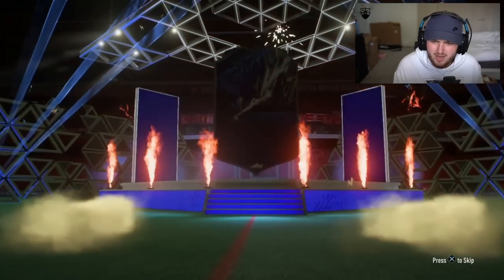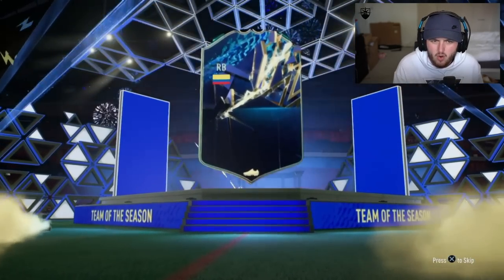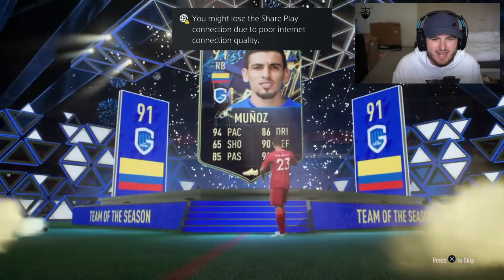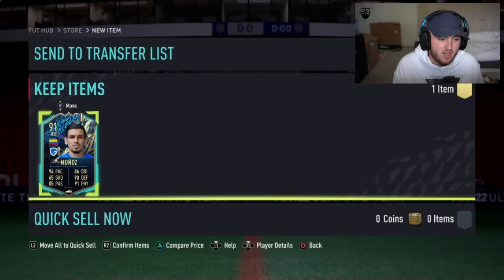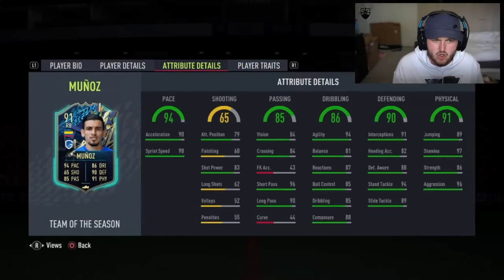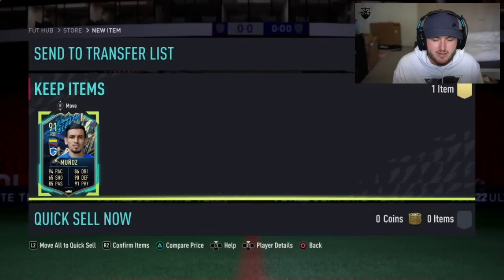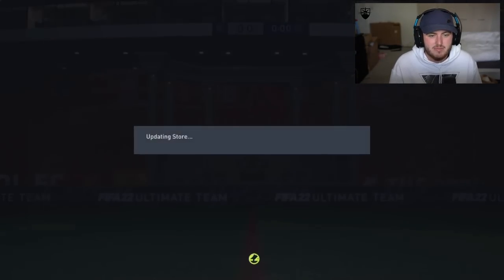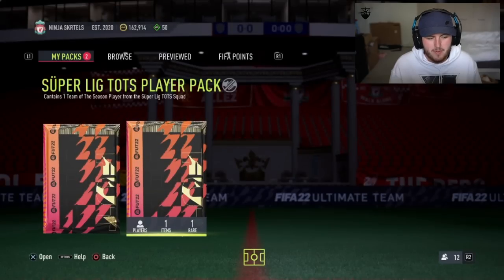All three of the packs now — Belgian Pro League first for Ninja Skirtles. Come on, show us Undev, or Charles de Quetelaire, or we could get Munoz — he's one of those cards that gets so many special cards every year. It's a decent card but it's difficult to link. We might be getting a couple of Libertadores and Sudamericana Team of the Season, so maybe some Colombian players there, though it'd be quite heavily River Plate as well.